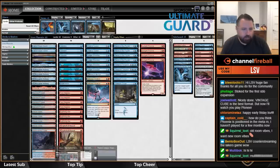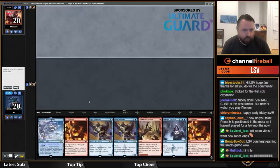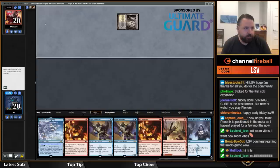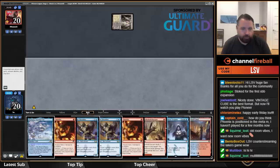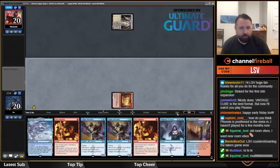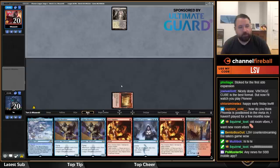Let's get into Round 1. I'll keep this hand because it has Ledger Shredders on turns two and three with some Fiery Impulses — seems fine. Oh, a Spire Bluff Canal, interesting. I'm still going to play the Spike Field Cave because I want my third land; I want to play Shredder plus Impulse on turn three.